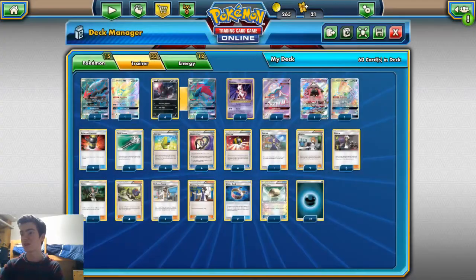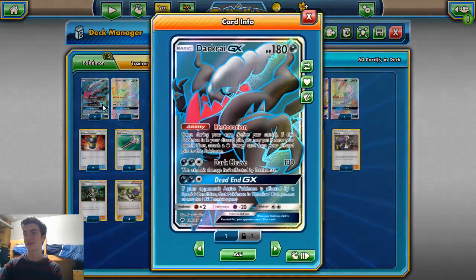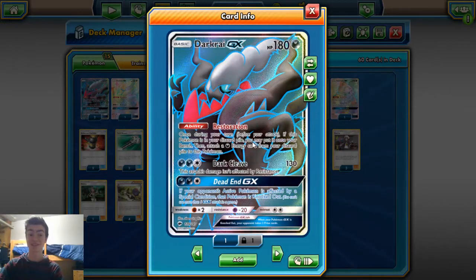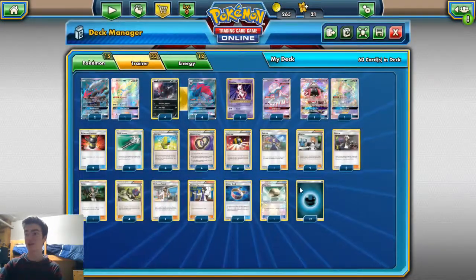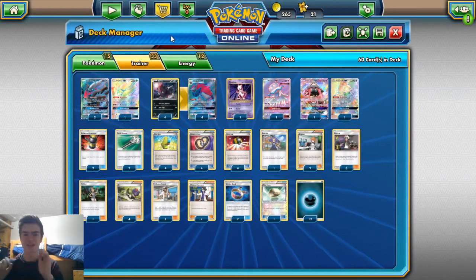Four Ultra Ball — standard. Four Puzzle of Time — standard with most Zoroark lists. Puzzle is very good, especially when you use two Guzmas and then trade into the Puzzles. Also worth mentioning the inherent synergy between Zoroark and Darkrai: Darkrai's ability activates when he's in the discard, so you trade away Darkrai and the Dark Energy and then use the Restoration ability. Discarding Darkrai with Zoroark is fine because you're just going to get it back.